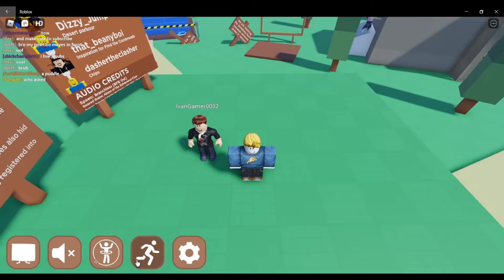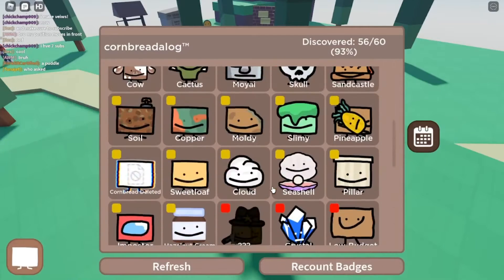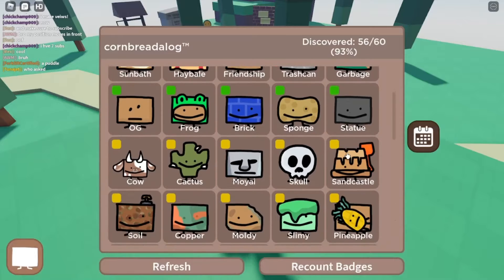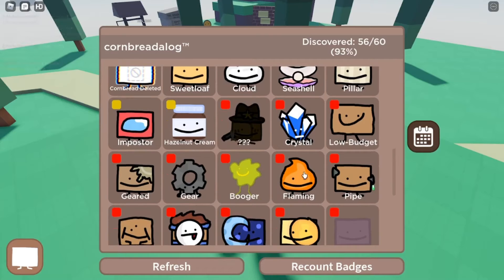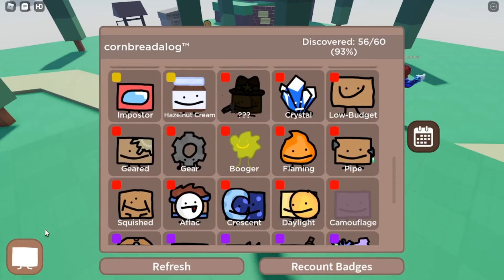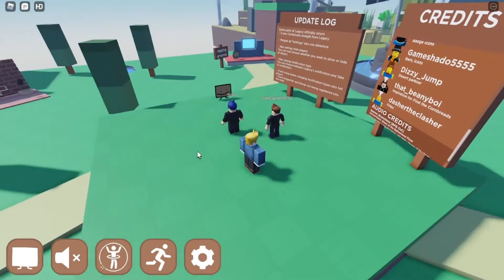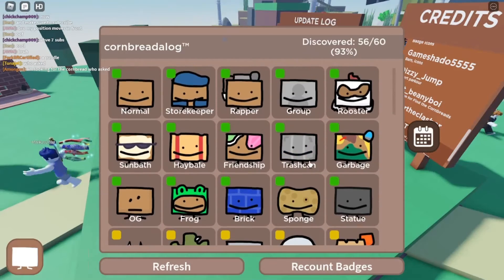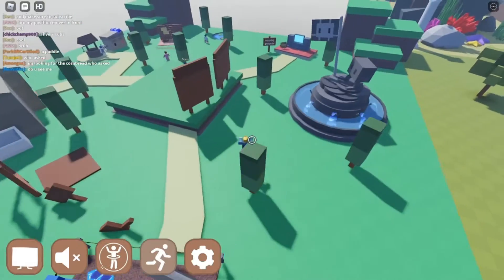Welcome back to another video. Today we will be getting all the new cornbreads, which I haven't been updating you guys on. The new cornbreads are Statue, Camouflage, and a new Hazelnut Cream. First thing we will start from the easy one, Statue. If you just go over to the Statue, you can see right here.